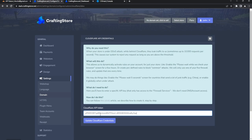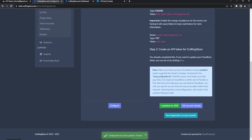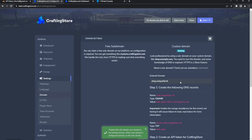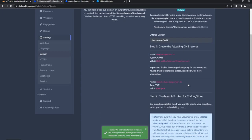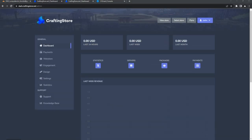Copy the token, go back to Crafting Store, paste in the Cloudflare API token, and click Update Credentials. That will go through the whole process — we've completed our token setup. It may take a little bit to validate DNS, but it should be working pretty soon.